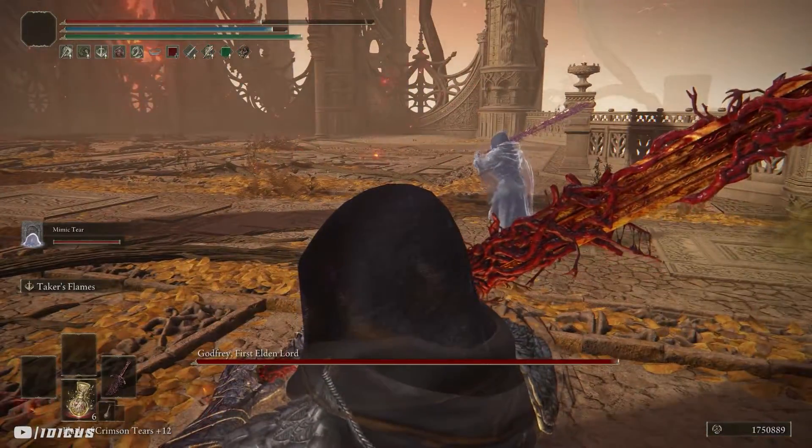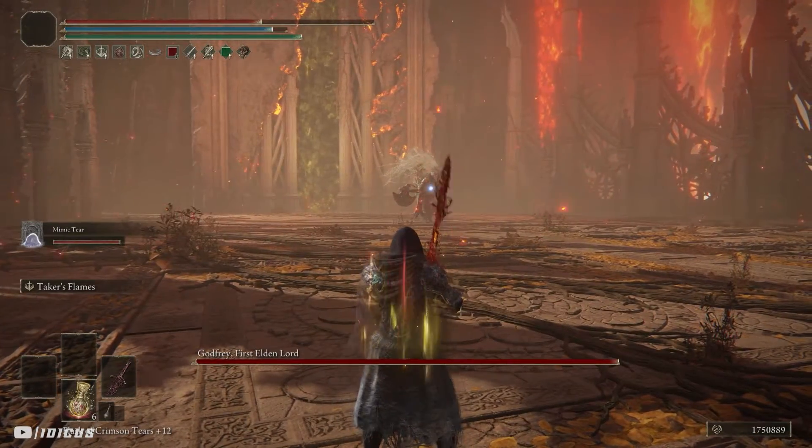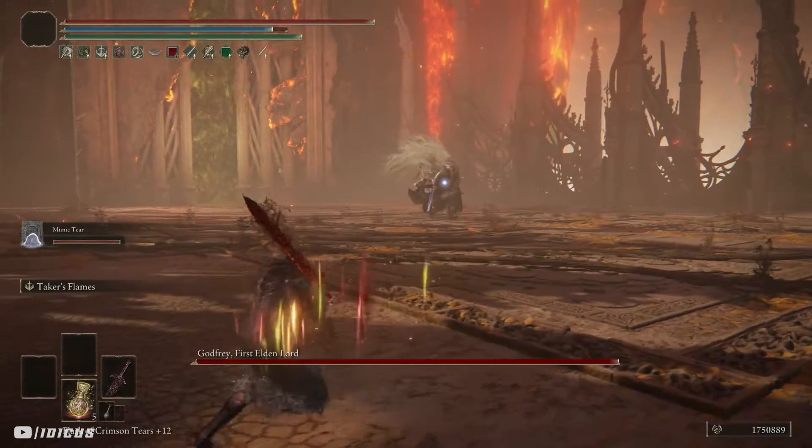I'll move off to the side so that the Mimic can have the spotlight and heal up when it is safe to do so. You want to wait until the Mimic and Godfrey are fighting and then just spam your weapon art.